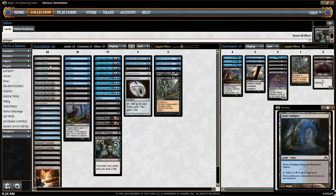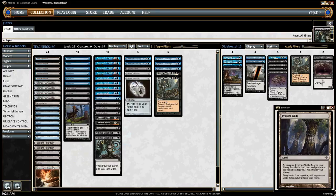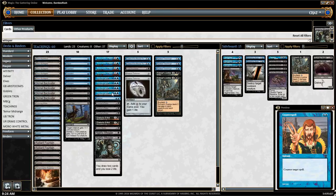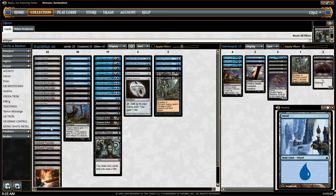The mana base is a lot of dual lands: four Dimir Guildgate, four Dismal Backwater, Evolving Wilds, a Terramorphic Expanse, and just one Dimir Aqueduct. Some people go with three or four Aqueducts so they can bounce as much as they want, but I'm not in love with those Karoo lands — especially in a Counterspell deck. If you play Dismal Backwater, you get a turn two Counterspell, a turn three Counterspell. Too many Aqueducts keep you from having two untapped blue lands for countering early plays, and that can be crucial.